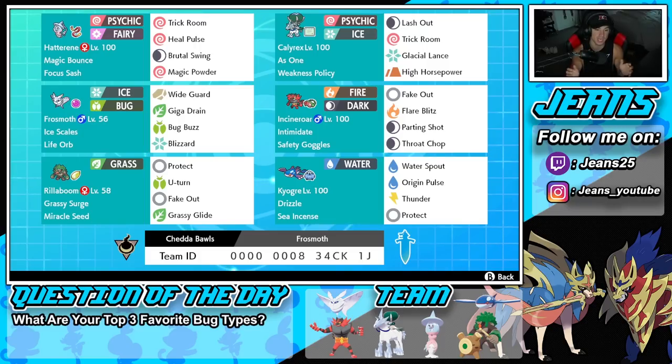Fourth Pokemon is Incineroar with Safety Goggles, Intimidate, Fake Out, Flare Blitz, Parting Shot, and Throat Chop — pretty standard. Bottom left is Rillaboom, also fairly standard.